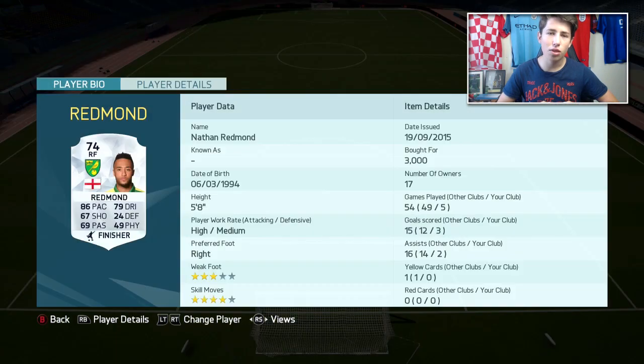In the right forward position we've got Nathan Redmond — this is his Norwich card. He has a Southampton card too but this one is slightly more expensive as it's out of packs. It cost me 3,000 coins and he got me three goals and two assists in five games, which is a great return. He's got four-star skill moves, 86 pace, 79 dribbling — very nice stats. He was a lot of fun to use with great dribbling, good pace, and plenty of goals.